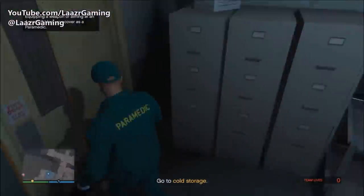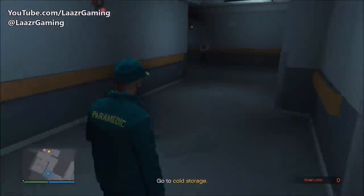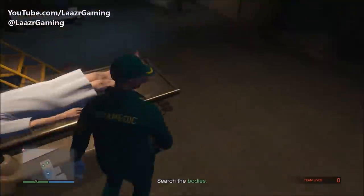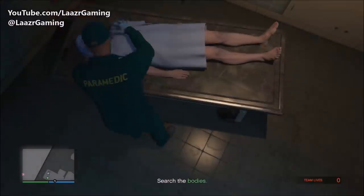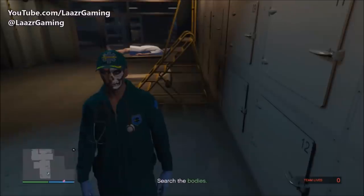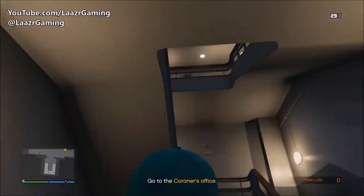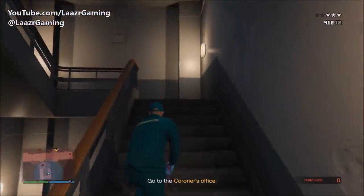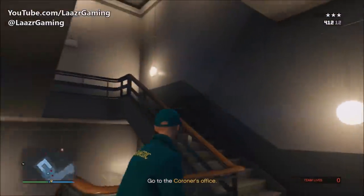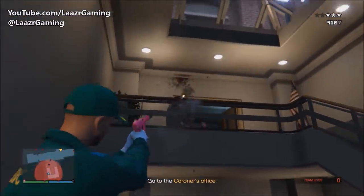Simply walk past the reception, take a right, take another right, and you should enter the cold storage. From here you have to search three bodies for the data. Once you've investigated them your character will realize the bodies don't have the data — simply follow the marker upstairs to where the actual data is on a laptop, very easy to locate. You might have to fight off a few police officers on your way, so I'd suggest using a shotgun for close range since you're indoors — these police officers drop with one or two bullets to the head.